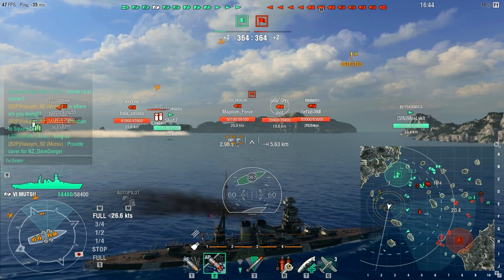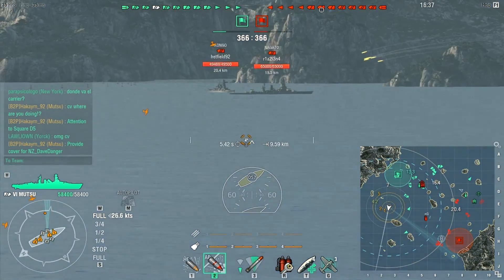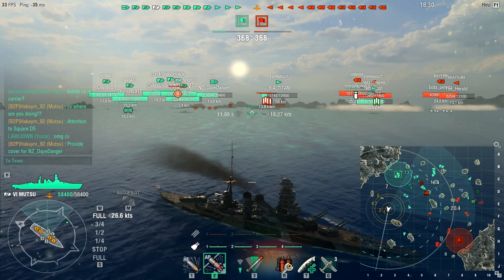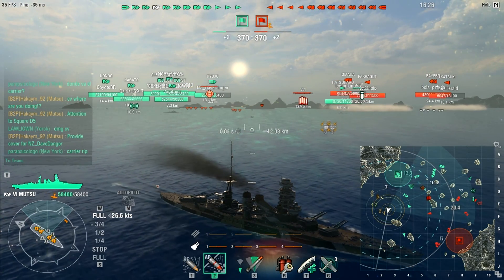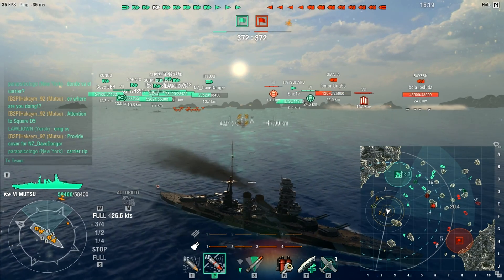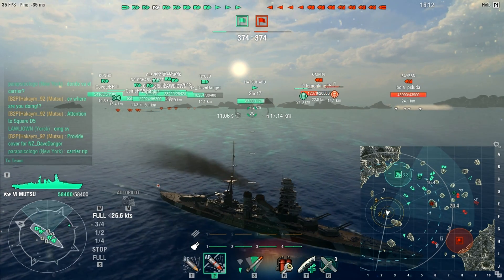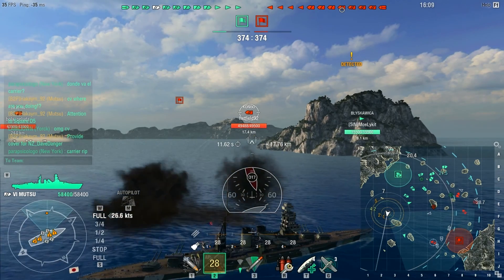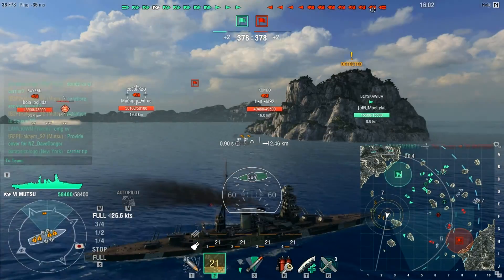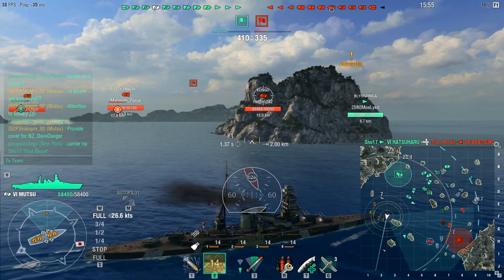Our carrier doesn't seem to know what he's planning — he's being torpedoed by the enemy carrier, though I don't think the drop was very good and he gets away with maybe one or two torpedo hits. He's trying to get near the island for a better position to recover planes quicker. The Congo is at 17.2 kilometers — I open up but unfortunately have not hit anything, with another salvo also missing.